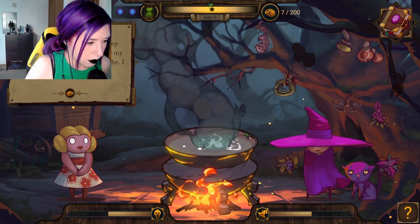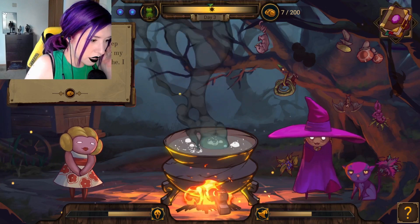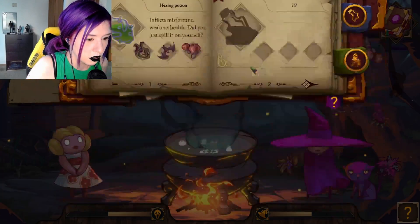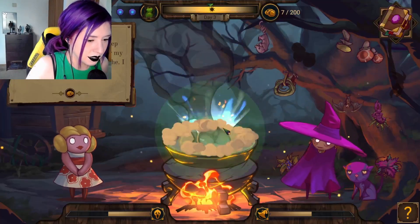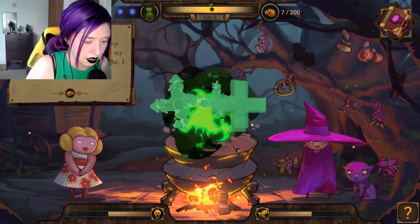Wow, you're the witch they keep talking about? I need an ailment for my father — he's got a terrible headache. I've got some money for you. Oh god, not the potion! Oops. Rat's tail, wild root, and... that'll leave.